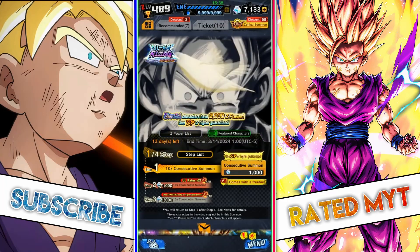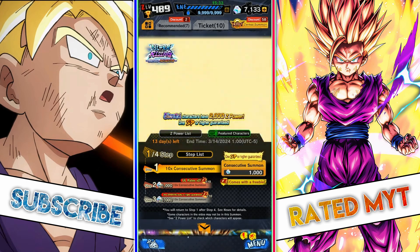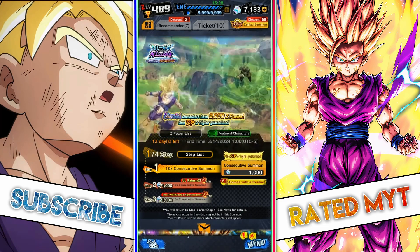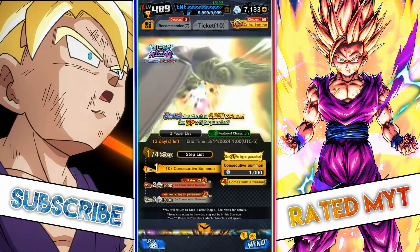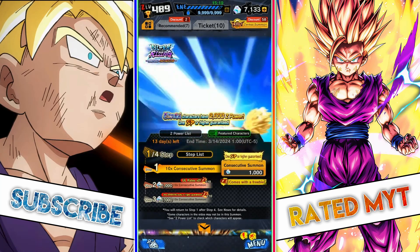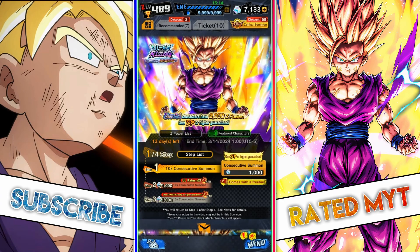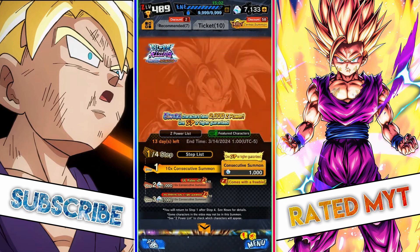Overall, if you're short on Chrono Crystals, I advise you to not summon on this banner. This banner is 13 days — there's only about a week and a half left until the next campaign starts. So if you're a patient one, consider waiting until there's one day left in this banner before summoning. Wait until the next campaign is revealed; maybe it's your favorite. The unit itself is very, very good, so if you're a huge Gohan fan, go ahead and summon.